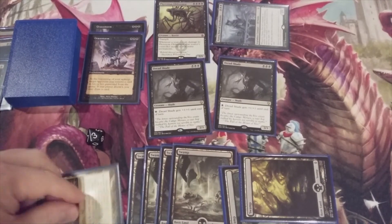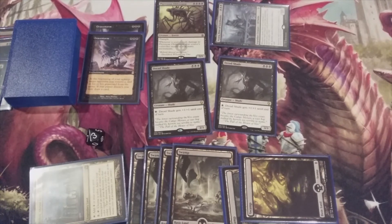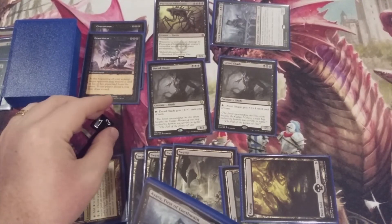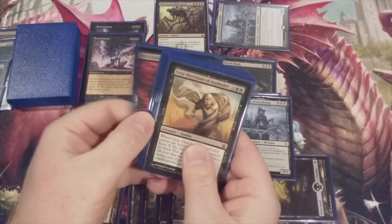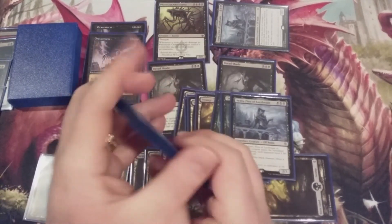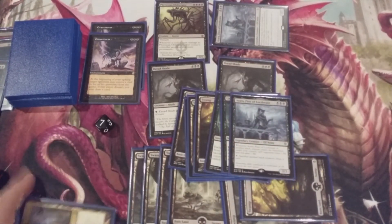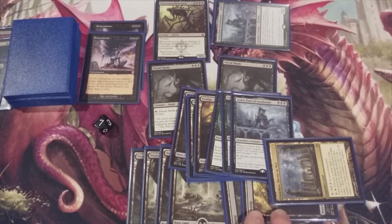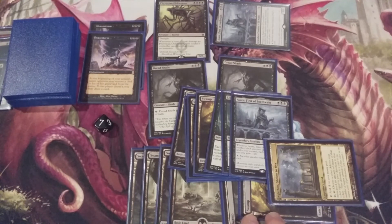Not great. We play our Shrine of Nykthos. We've got some big creatures out there — some Swamp-breathing shades and a Phyrexian Obliterator — but no Gray Merchant of Asphodel on turn seven. Not sure how this game would have gone. Where was he, by the way? He was not coming for a while.